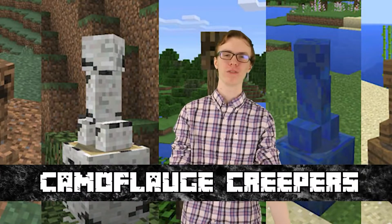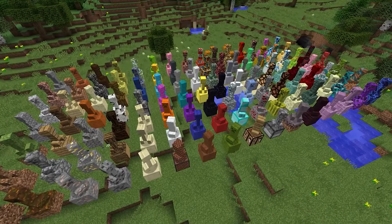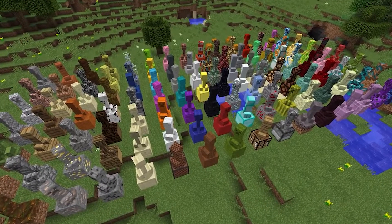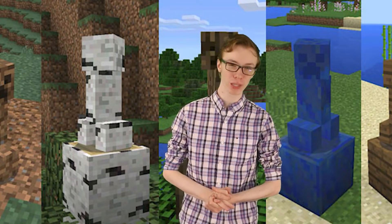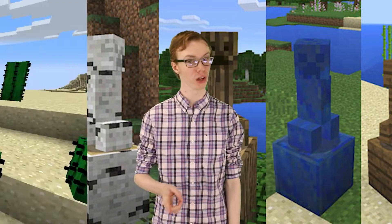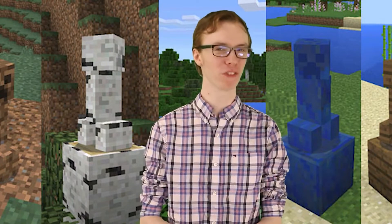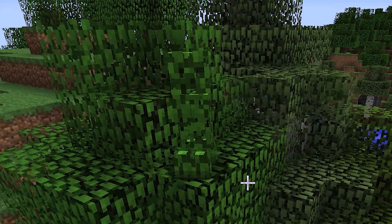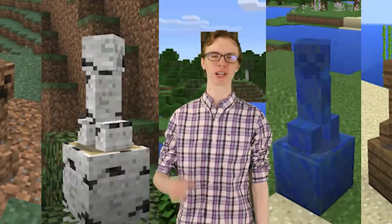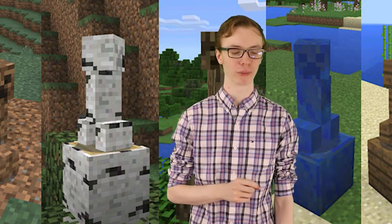Number 7, Camouflaged Creepers. While stalking creepers may be easier to handle with friends since they can let you know it's behind you, the Camouflaged Creeper mod certainly isn't. Allowing creepers to take on the texture of whatever block they're standing on, you can have a creeper following you for ages without even realizing it — especially if Stalking Creepers is also installed. You can be in a cave wondering why the stone is getting bigger, and then suddenly, boom — you're dead. The creeper will also take on the texture of the floor of your base.